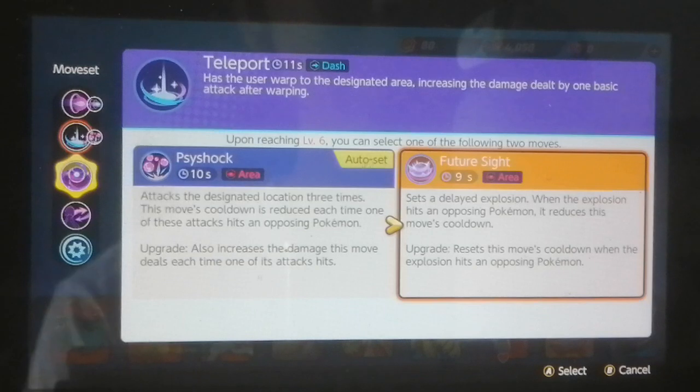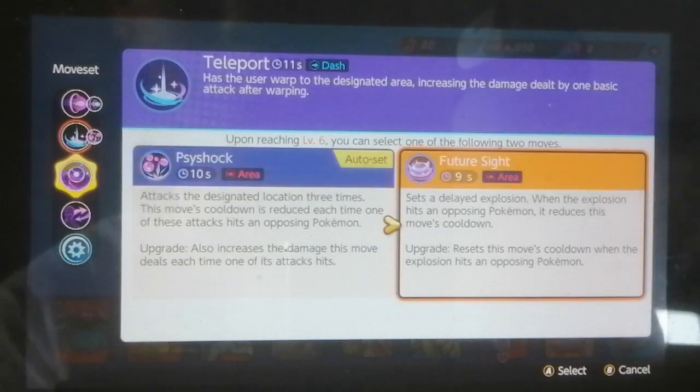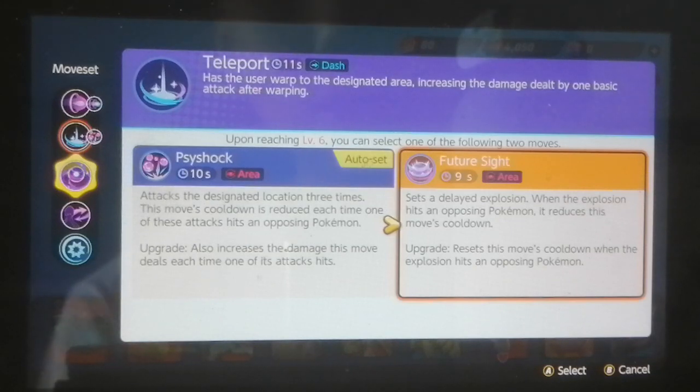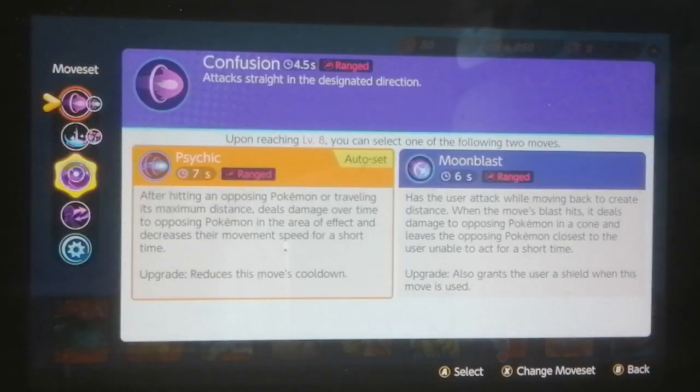Future Sight sets a delayed explosion, and when the explosion hits an opposing Pokemon, it also removes the cooldown. It seems like Gardevoir's one that has higher cooldowns, but if you land it, it might actually reduce quite significantly. The upgrade actually resets the move's cooldown, which is really nice when the explosion hits. Future Sight upgraded is gonna be insane late game - suppose you're in a Zapdos fight, you just spam Future Sights and it's probably guaranteed to hit.